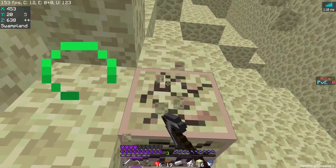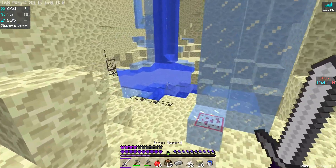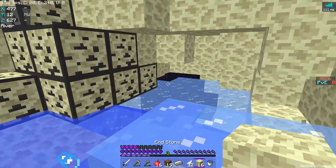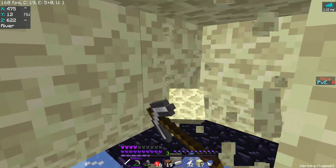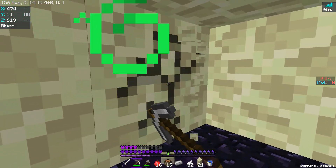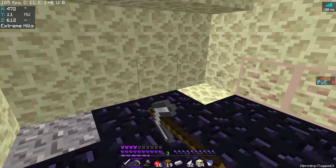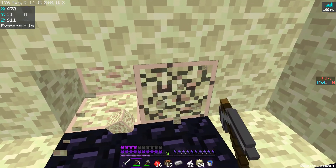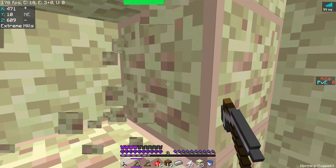I'm just a spoiled brat used to my diamond tools with efficiency 5. I've been playing a lot of SMP recently and I'm used to those too. But now you're mining end stone with regular iron pickaxes. Oop, I found a cave. And all the lava has turned to obsidian, so it's spooky.